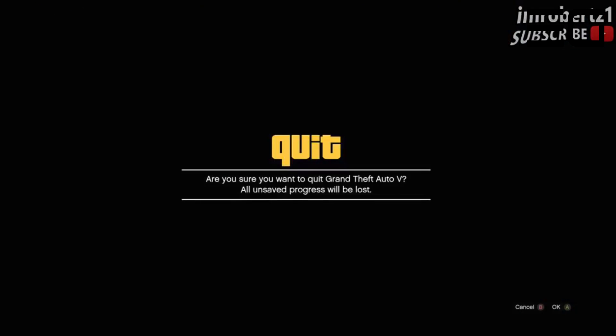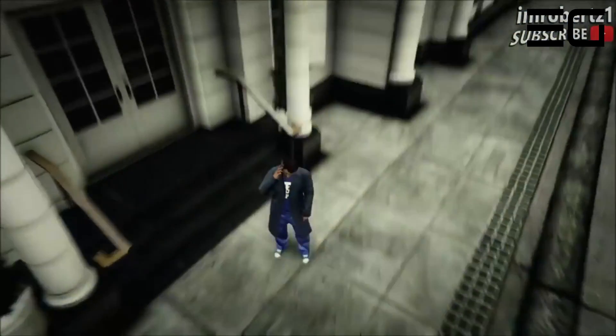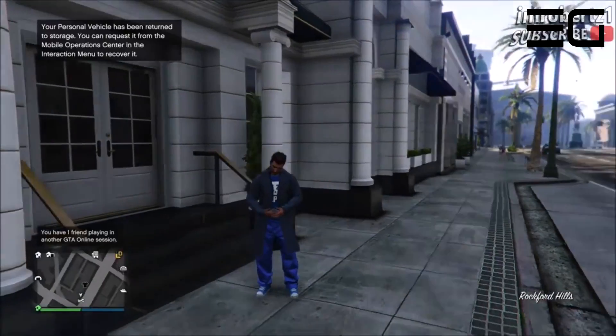Now go online to a solo session. You should see your character hit the ground then start to get up. Once you get online, you should be able to run super fast.